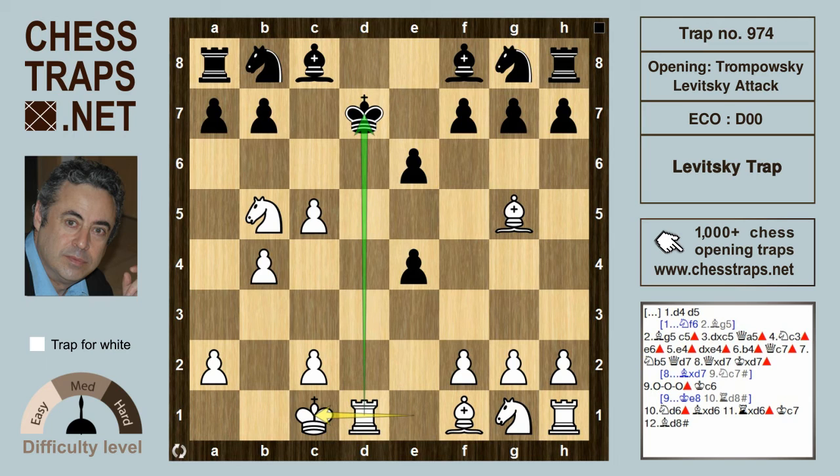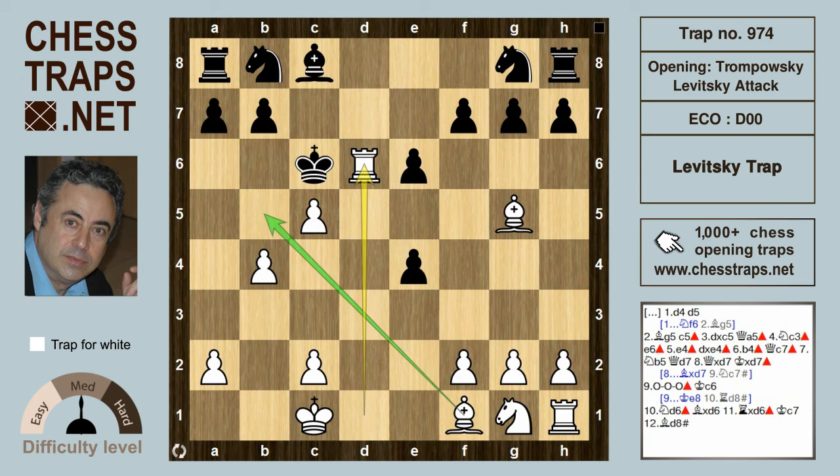The king cannot drop back to e8 because that's going to allow rook d8 checkmate again. So the king has to venture out to c6, but this allows white to jump in with the knight to d6, hitting the bishop on c8 and the pawn on f7, and black is losing here in all variations. If black were to capture that knight with bishop takes on d6, we're going to have rook takes d6 check. The flight square b5 is shielded and guarded by the bishop on f1, so the king has to drop back to c7, and now bishop d8 delivers checkmate.